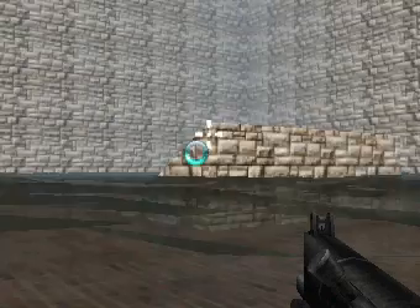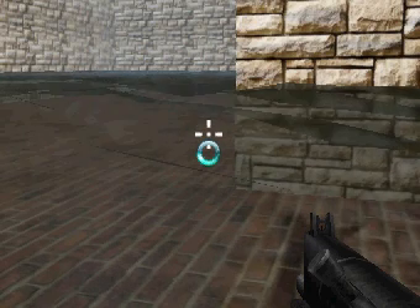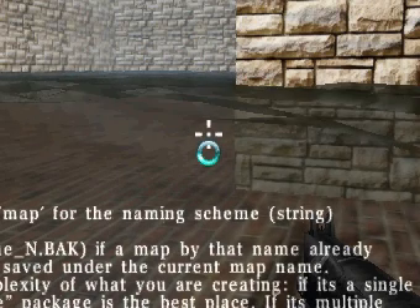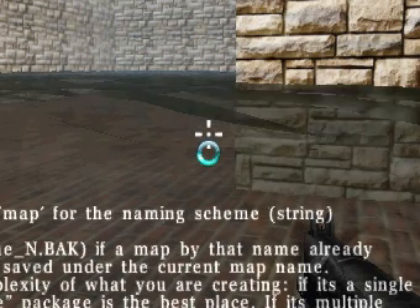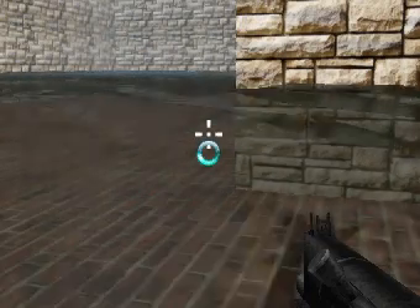Now we've got this map but we're tired of working on it. So what do we do? We need to save it. Hit that little squiggly line above the Tab key and type 'savemap space' and a name for it. Let's call this one 'tower'. Then press Enter. Now that file is saved.